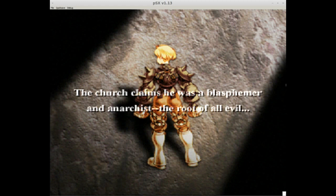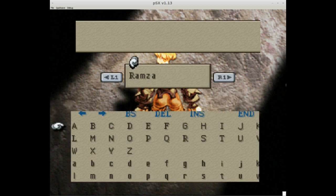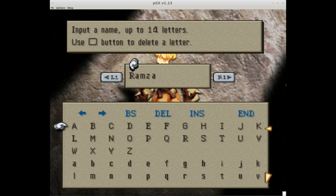The church is claiming that Ramza was a blasphemer and anarchist, root of all evil, whatever. But you're basically playing through the story, so why does it do this at the start? There are worse ways to go about storytelling, but at least it doesn't spoil everything that happens, which is good. This game still works with its story fairly well. I'll try not to spoil it for those of you who have not seen the game's story.